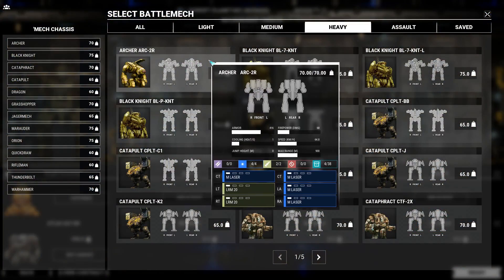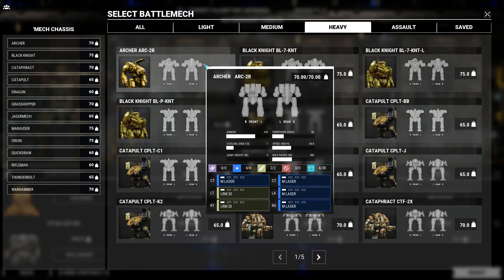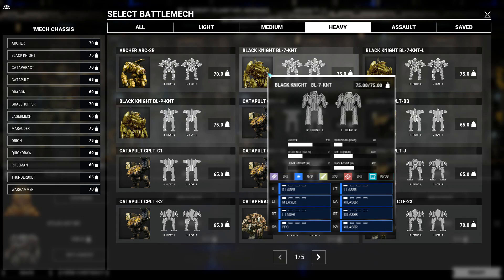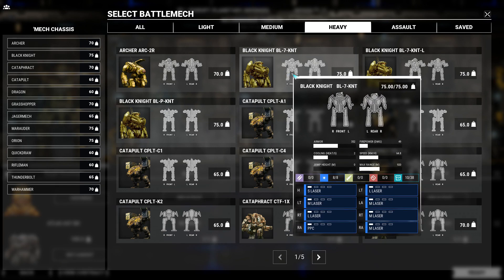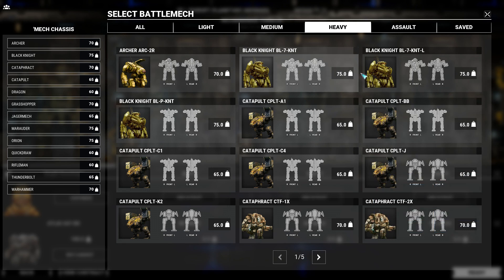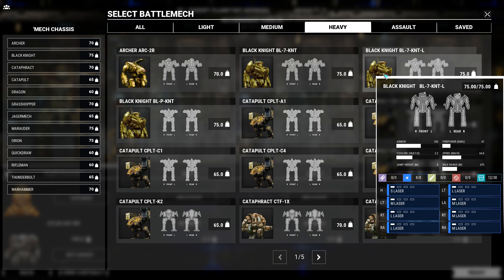There is only one variant for the Archer, and while it has some nice large missile slots and two center torso medium energy slots, the other two energy slots are in the arms. The Black Knight, while great for end game, is too energy dependent for my tastes.